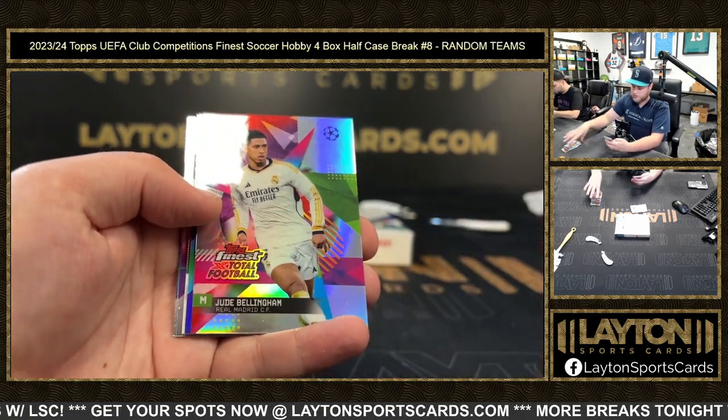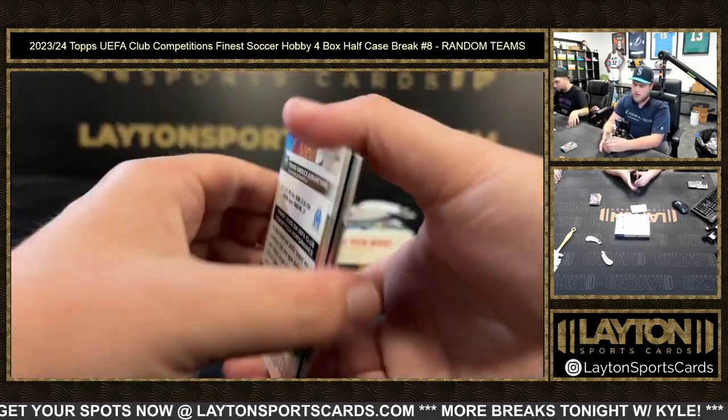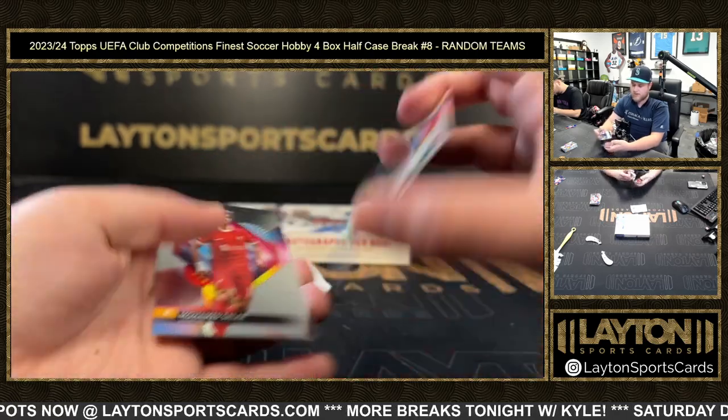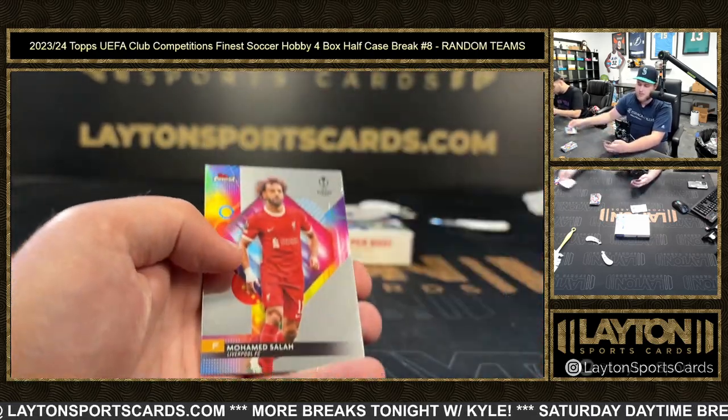Prize Footballers Bukayo Saka, Danny Olmo refractor — we've got a Topps Total Football x Topps Finest Jude Bellingham on the short print, congrats on that one there for Real Madrid. Purple Ayasi Ueda to 299, and Karim Conate first Salzburg on the refractor rookie auto — another one, Salzburg doubling up on the Conates.